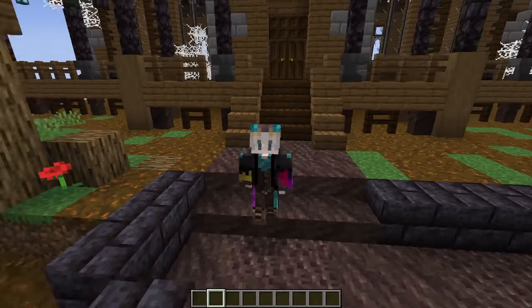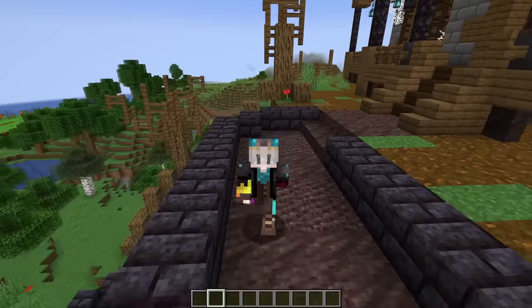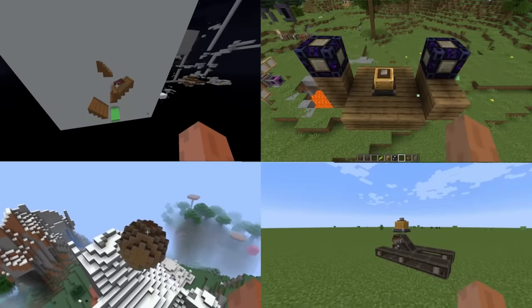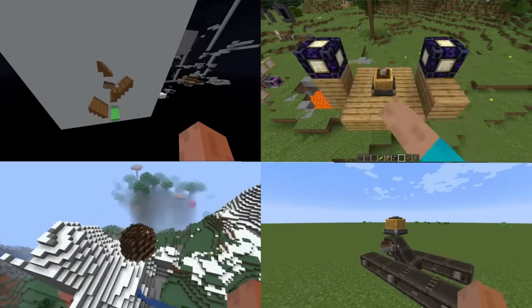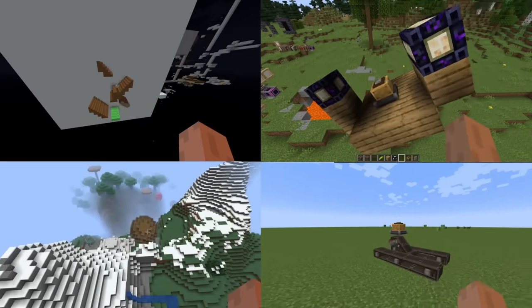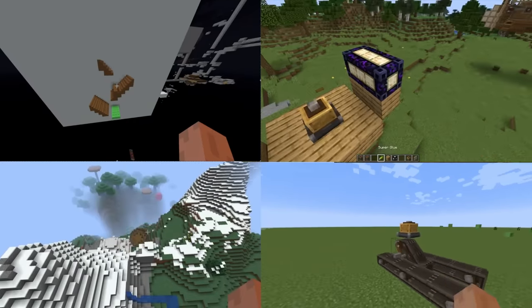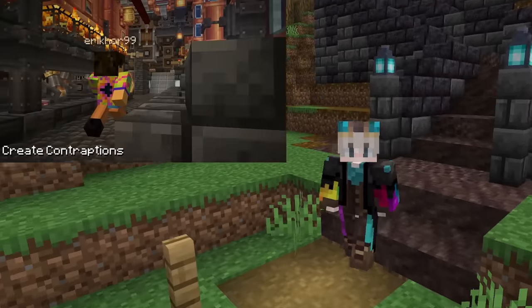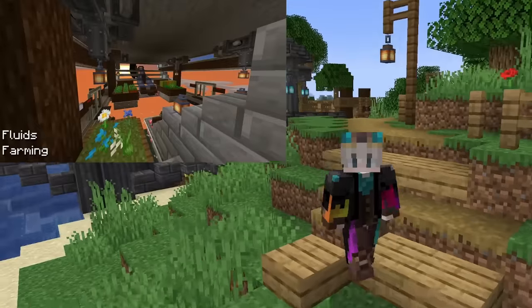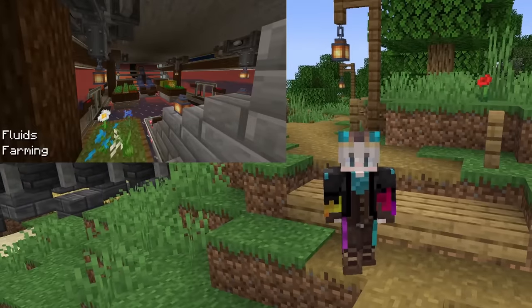Today, we're going to take a look at the Create Simulated project. Create Simulated is essentially a mod that will add a real physics engine that will work alongside Create. What that means for us, the players, is we will actually be able to construct contraptions that can freely move around our world. As an example, you could design an airship with a fully functioning Create Workshop and a storage room that you could actually interact with, and your Workshop will actually work exactly as intended.